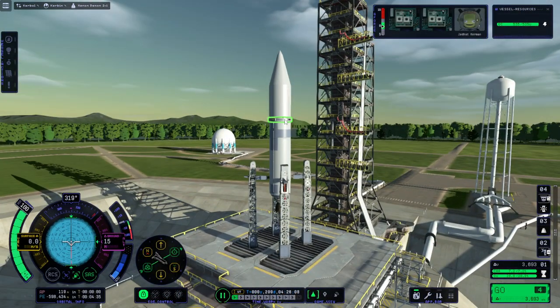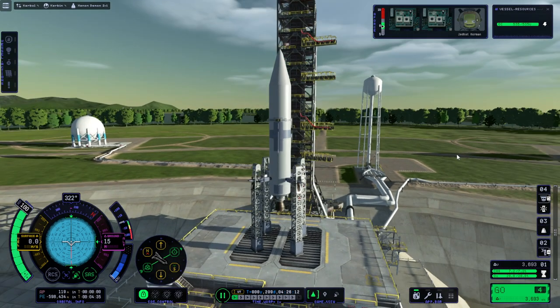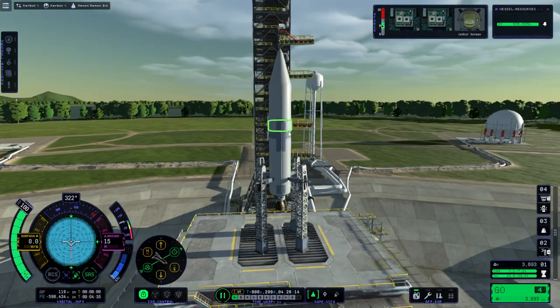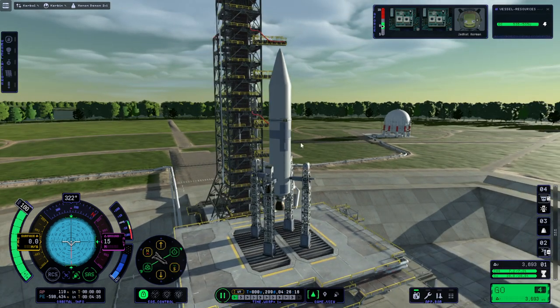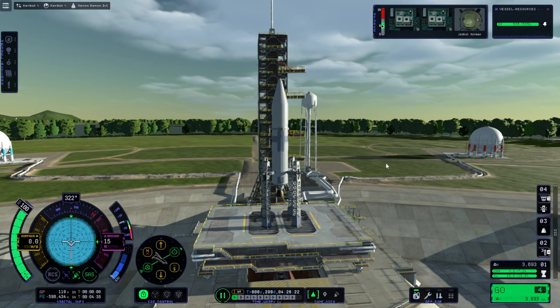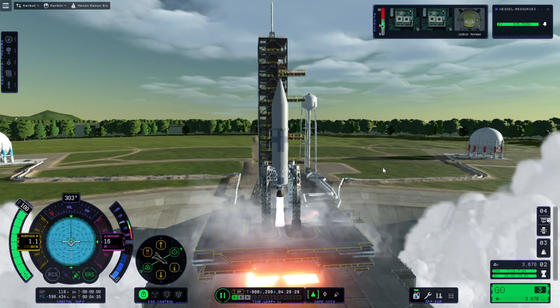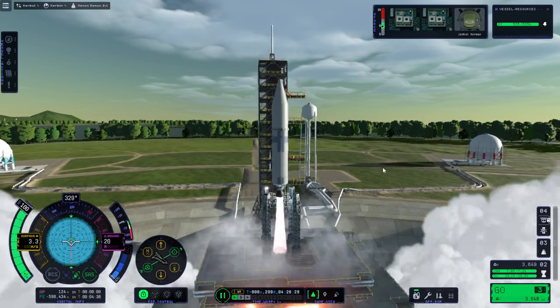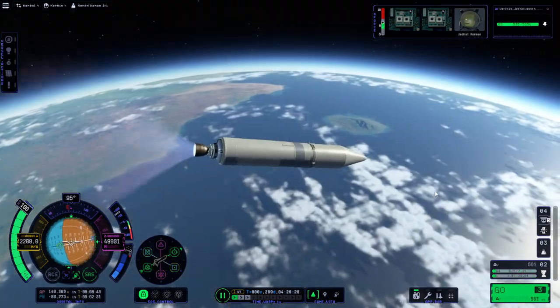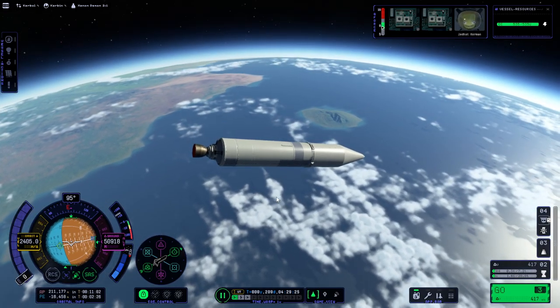We've added a control core to the rocket itself instead of using the payload's control core — something everybody should do to avoid wobbly rockets. We added one little tank here to compensate for the mass of the control core. I made the control core the root part, of course. It'll be lopsided, but okay — let's wait a bit.